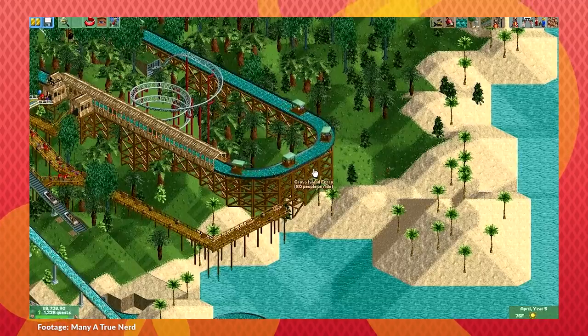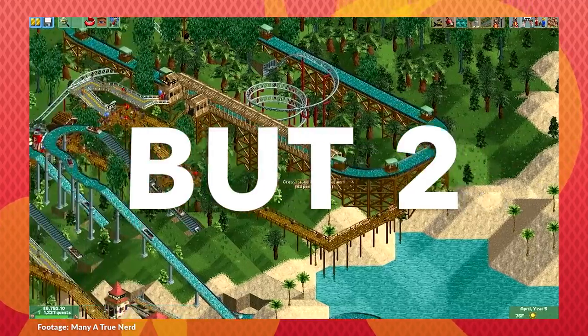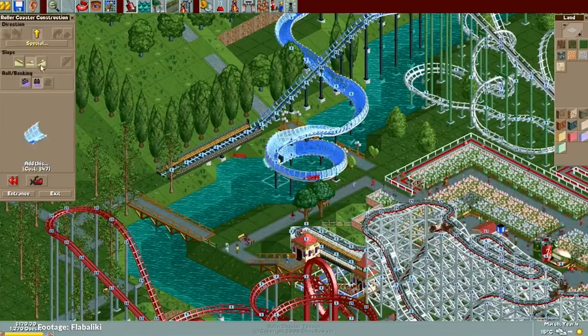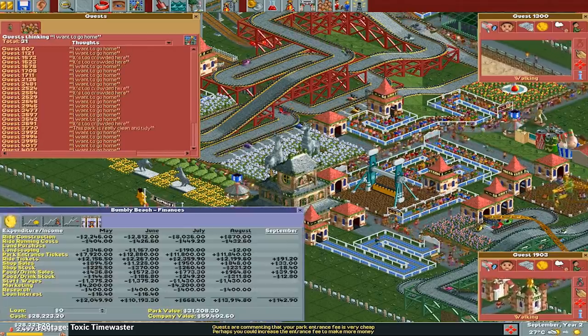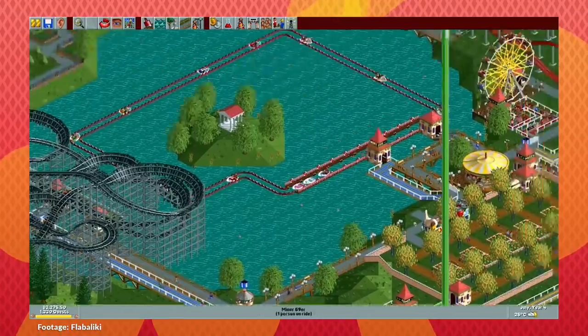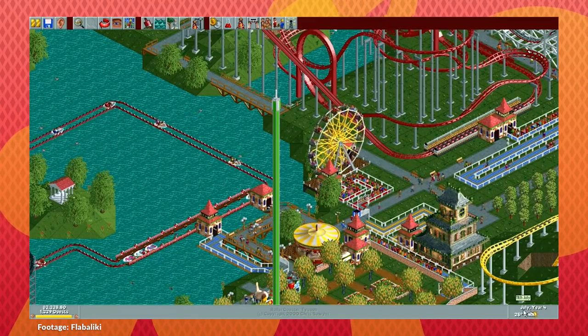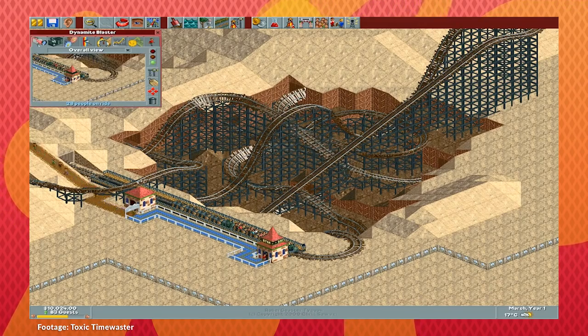Below the worn surface is the game's core of not one, but two great game design elements merged into one: an intuitive coaster design engine and a robust management simulation. These design elements are the backbone that makes Roller Coaster Tycoon so beloved, and they work as well today as they did back in 1999.